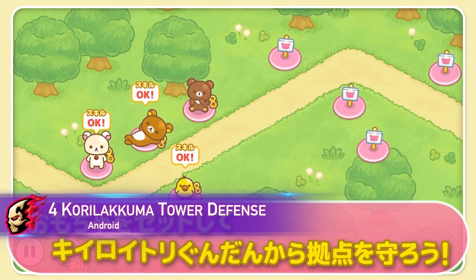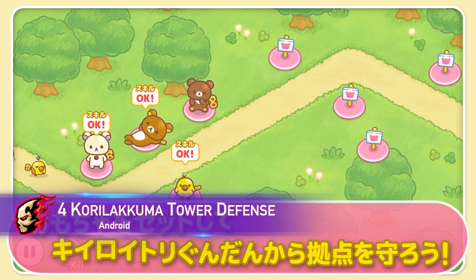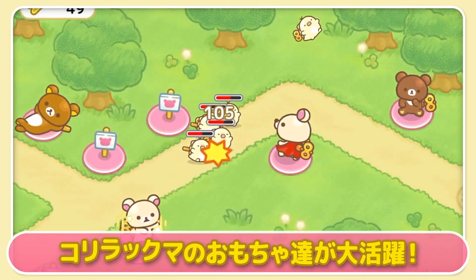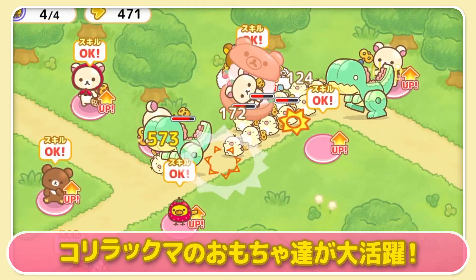Number 4: Korolokuma Tower Defense. Be the hero and protect the toy world from the Kiroidary troop. Set up toy allies, collect new toys, and unleash skills to defend your base. Enjoy the cute and challenging tower defense gameplay. Become the ultimate toy collector and save the day.